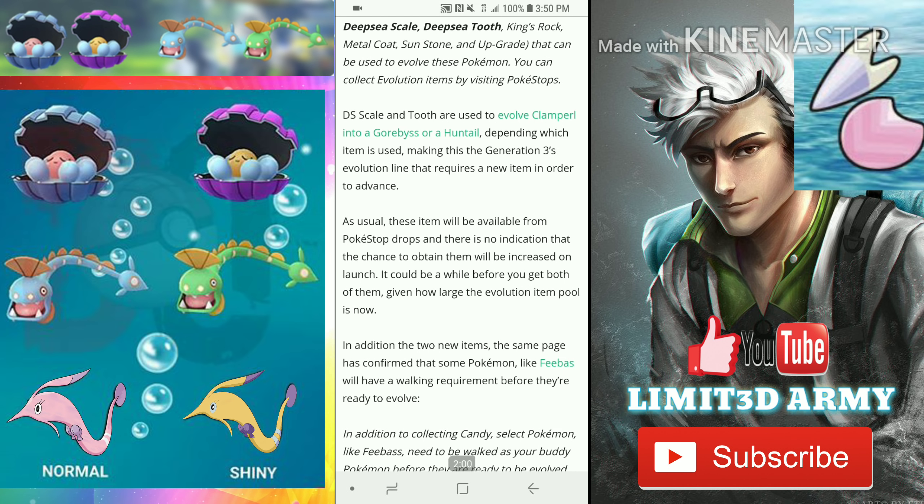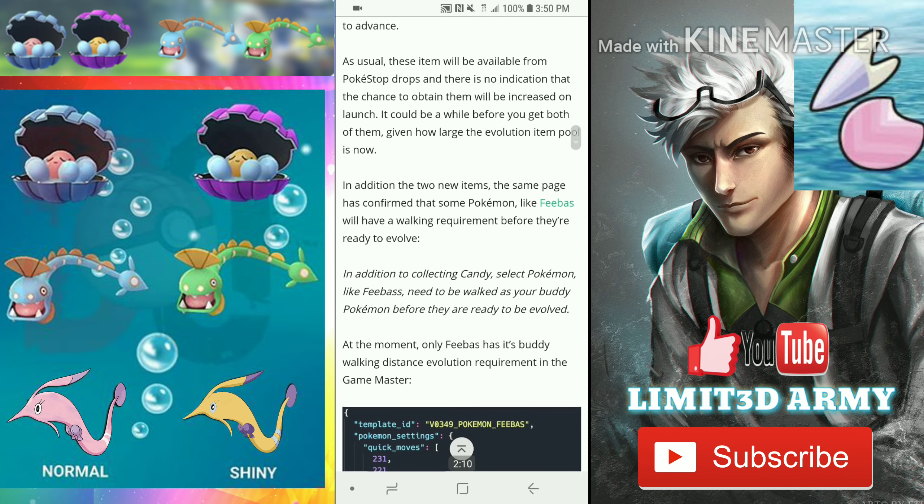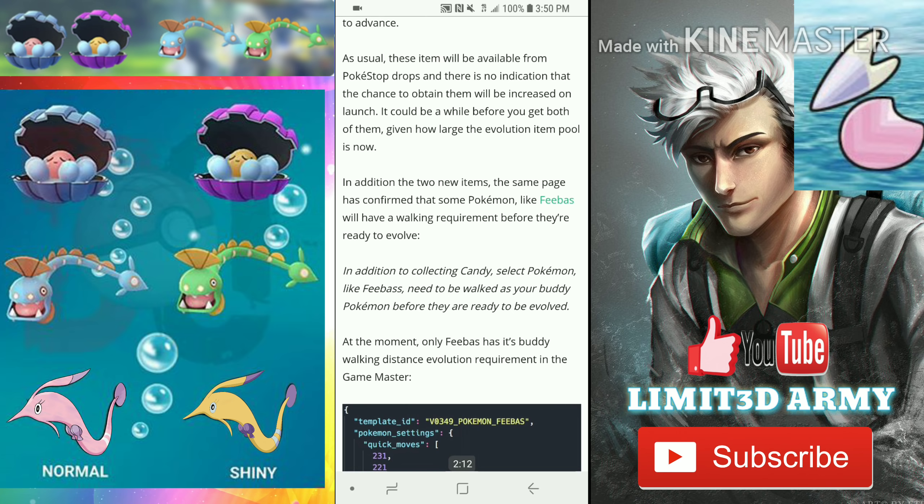It could be a while before you get both of them given how large the evolution item pool is now with these two additions. Additionally, the same page confirms that some Pokemon like Feebas will have a walking requirement.